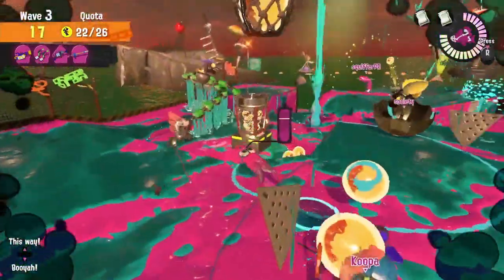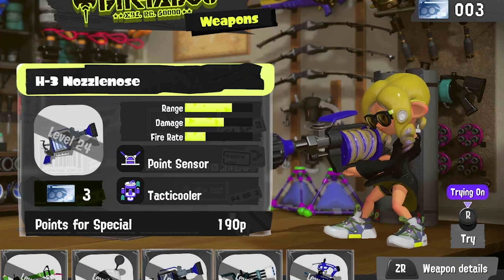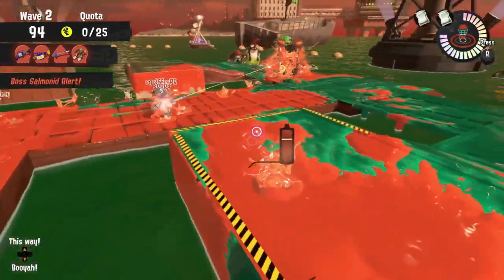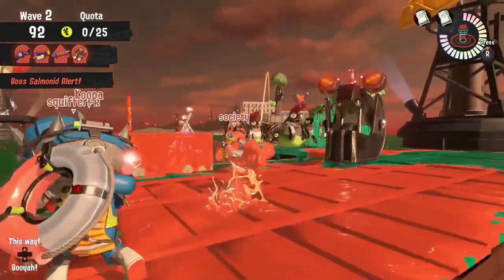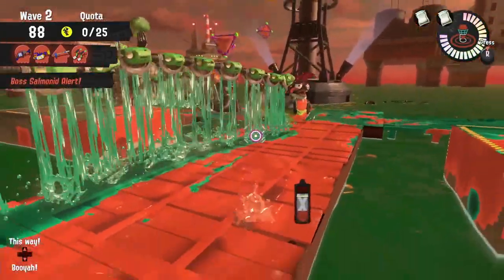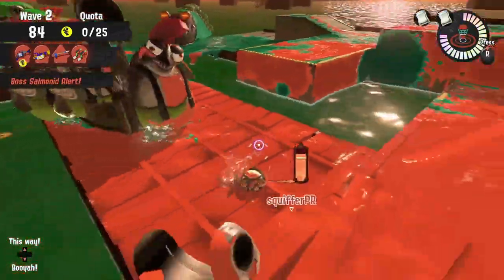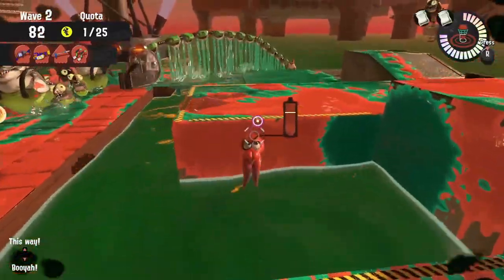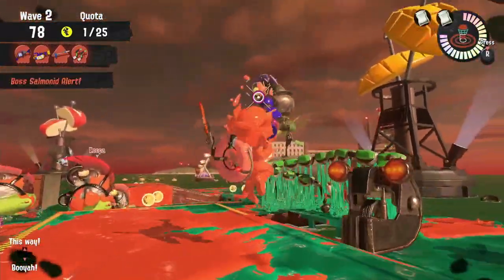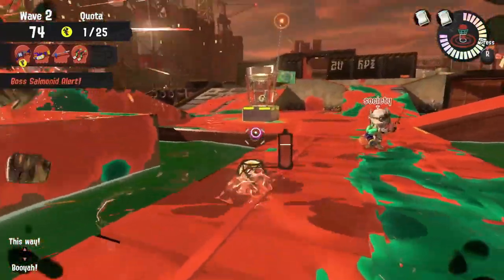Our third cooking utensil is the H3 Nozzle Nose. The H3 Nozzle Nose has some incredible damage output as long as you can make all three shots hit from that burst. Once those shots are hitting, this utensil is an incredible boss slaying tool. It's also really good at causing some damage to Cohocks, making it a little bit easier to take them out whenever they're right beside us. The H3 can also help out with crowd control as long as you move that aim across the enemies as you're firing.